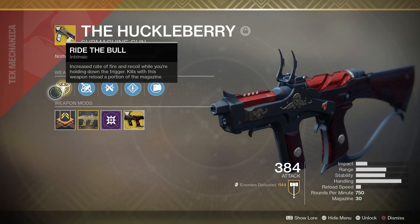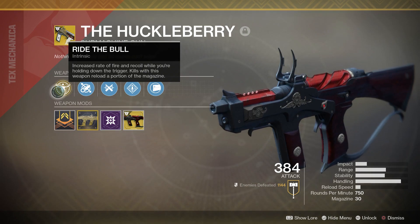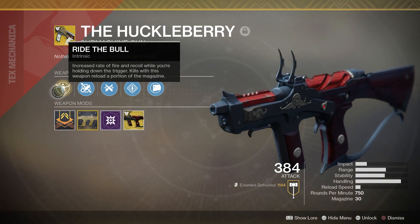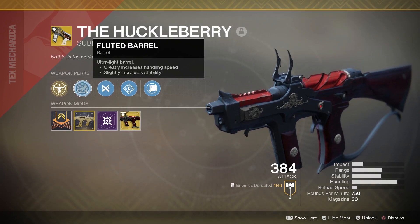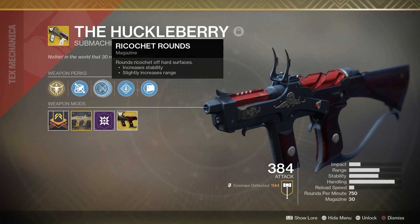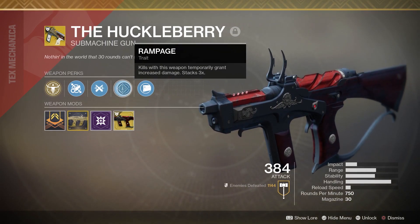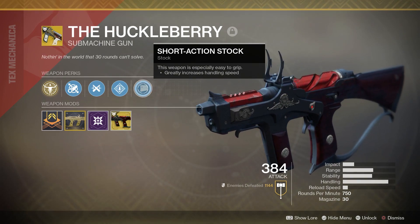First up, we got our Intrinsic Perk, Ride the Bull — yeehaw! Increases rate of fire and recoil while you're holding down the trigger. Kills with this weapon reload a portion of the magazine. Pretty nifty. We got Ricochet Rounds — that's pretty good, increases your range. We got Rampage, one of my favorites. Pretty badass — you can hold down the trigger and mow down several enemies and stack some damage.